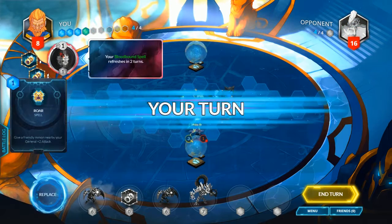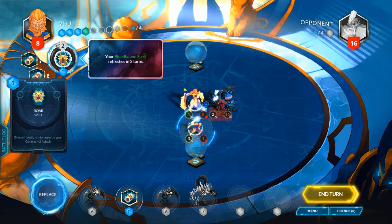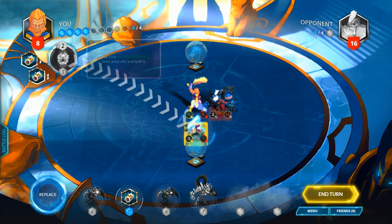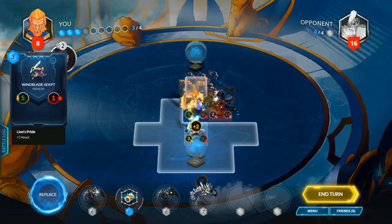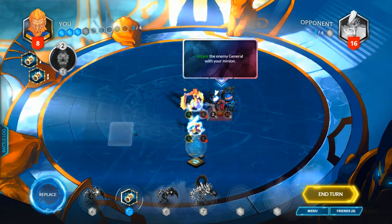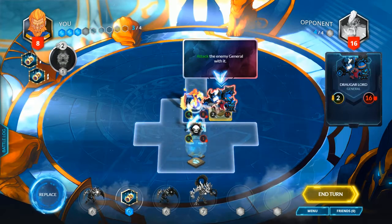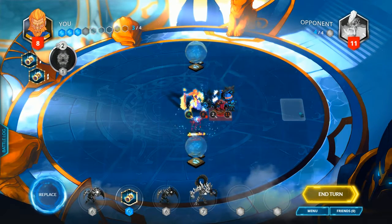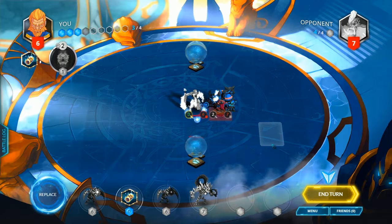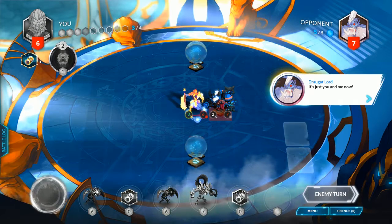My Bloodbound spell refreshes in two turns — or just refresh now. So we have Roar: give a friendly minion nearby your general plus two attack. I'm here for giving plus two attack. It looks like we're about to go to war with Roar. Let's equip this artifact too — the game won't let me. Attack the general here. That's a lot of damage. I think we're going to win this one if the numbers do favor me.